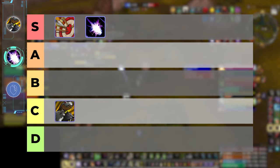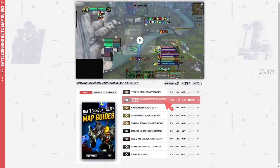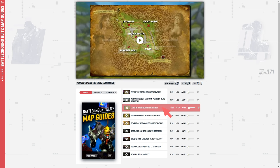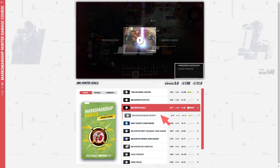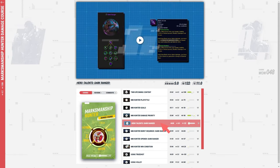For all these reasons, we'll be placing Boomkin in the S tier up with Marksmanship Hunter. Since these two specs have such amazing carry potential, you'll get insane value from our BG Blitz and class guides, which show you how to deal maximum damage in order to win those team fights and snipe those flag carriers.